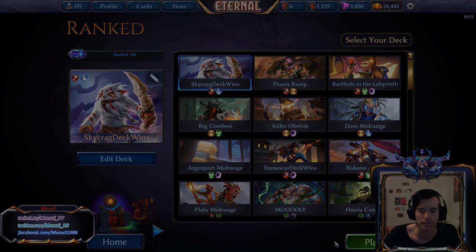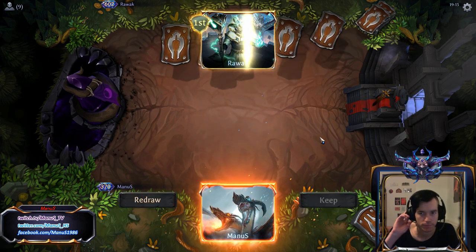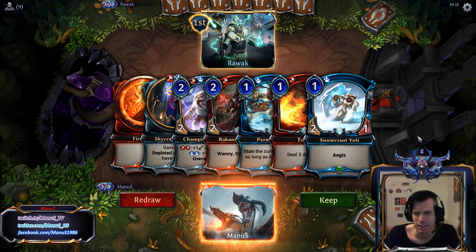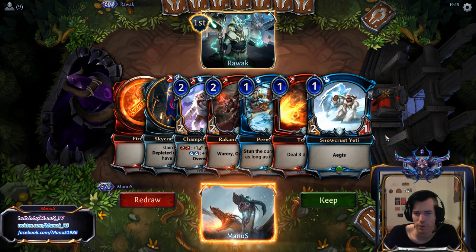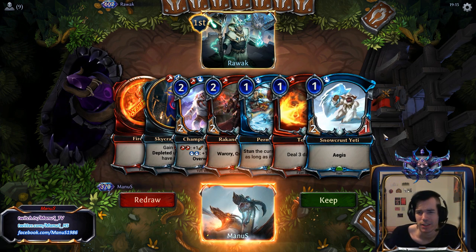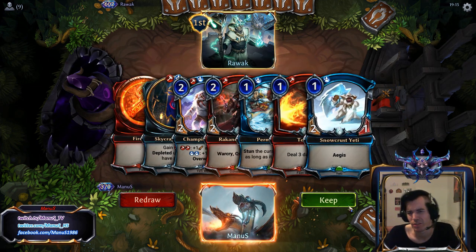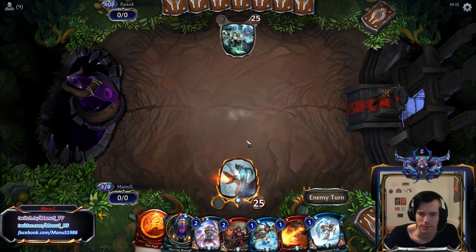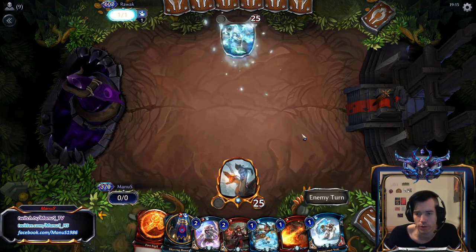Let's battle. We have a decent hand, but the problem is we can't play our one drop, which means we have a bit of a slow hand. We are on the draw, which might mean we draw into a one drop or source for this. The hand is otherwise really good, so I think I'm going to keep it. It's a bit suboptimal, but we have a lot of top deck outs — either a one drop or source for Snowcrest.